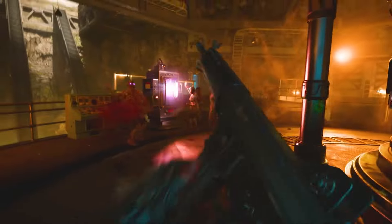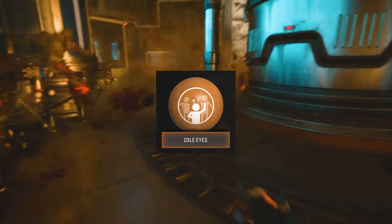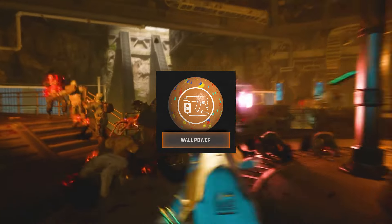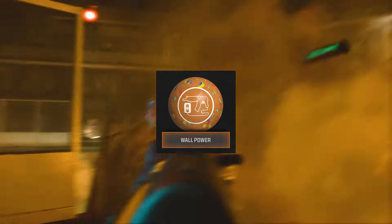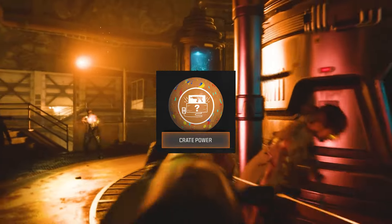The next stage is legendary Gobblegums, which is obviously where things get more interesting. The first one is Idle Eyes — all zombies ignore players and stand idle. Wall Power means the next weapon bought off the wall comes pack-a-punched. Crate Power means the next weapon taken from the mystery box becomes pack-a-punched.